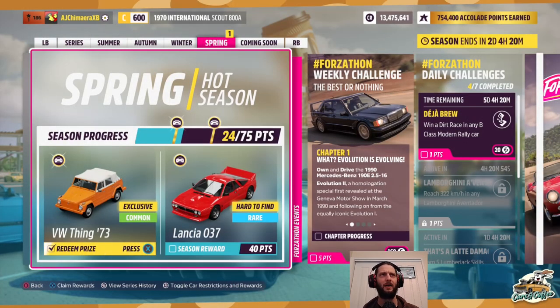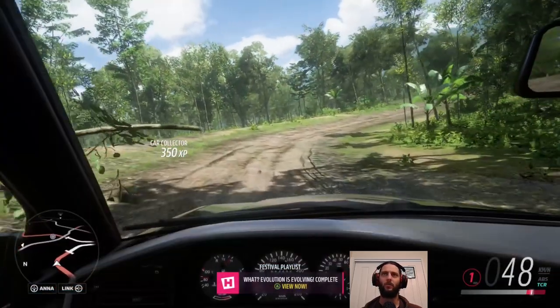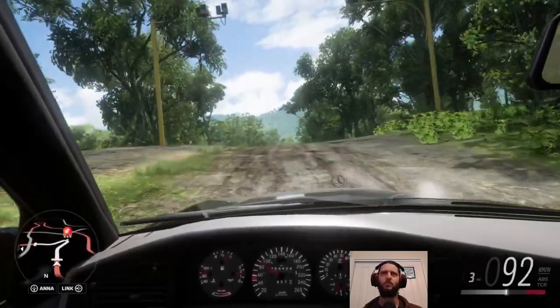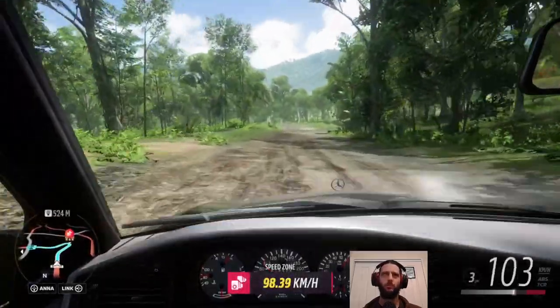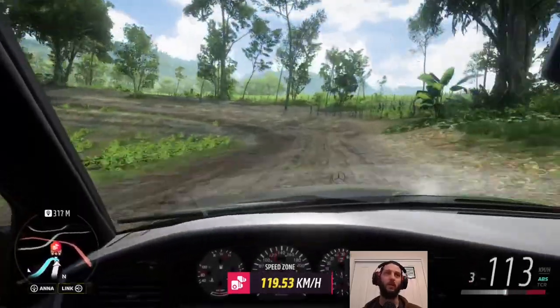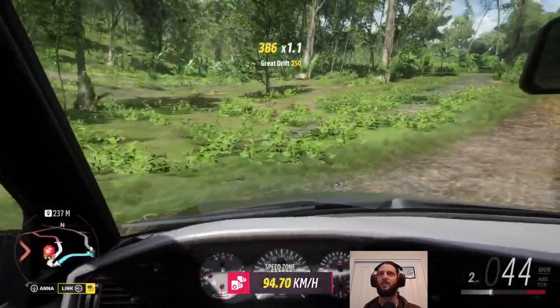With those out of the way we are halfway through the season. We've got our VW Thing — maybe that's a Colt car we could have used for those races, I'm not sure. We need 16 more points to get the Lancia. I think it's time to see if we own this Mercedes-Benz 190E and start the weekly challenge. We do own the 190E — in fact I have two of them. It's available from wheelspins and the auto show, so if you don't have one don't worry, it is pretty cheap.